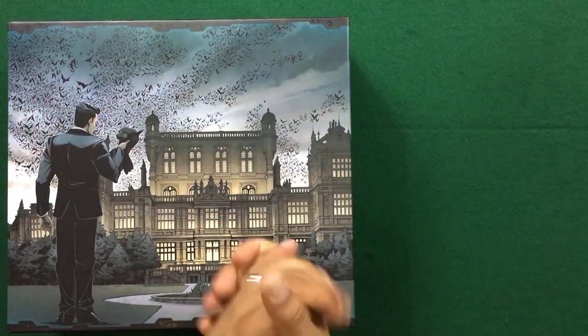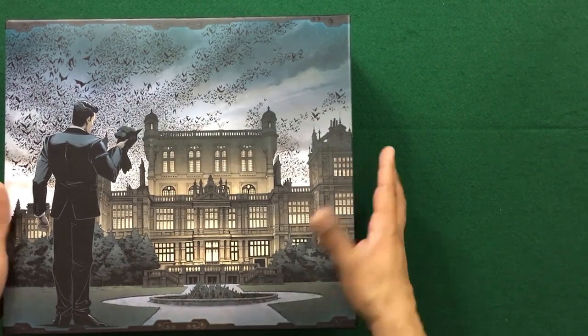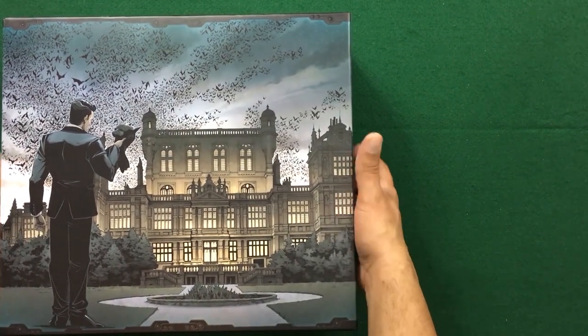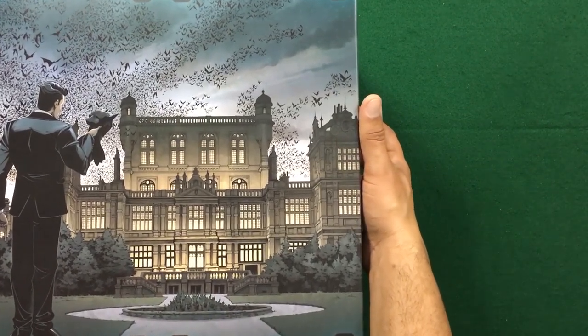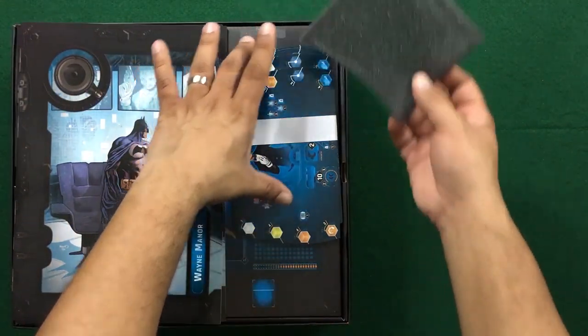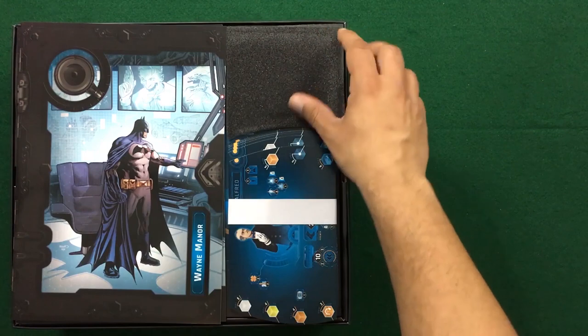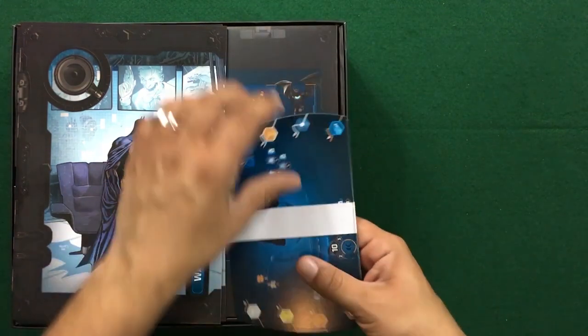This time we started off with the more villainous expansion. Let's take a look at the more heroic one as we unbox Wayne Manor. The image gives you a great idea as to what we're taking a look at. Now we do get some new heroes in this one, so let's take a look at the heroes that we have.